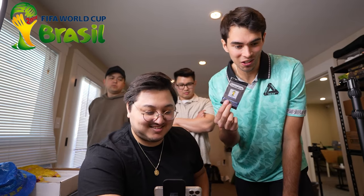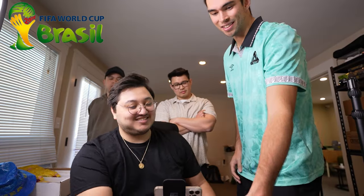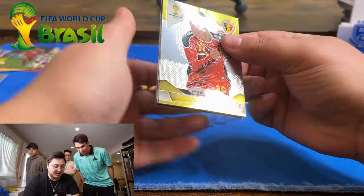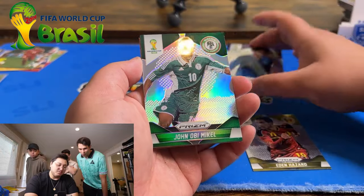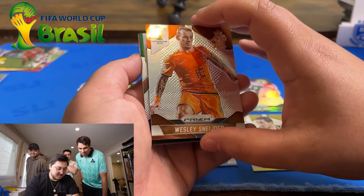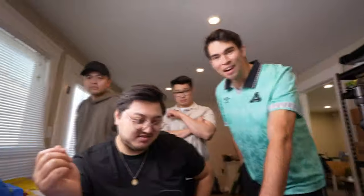All right, this is the moment of truth — 2014 Prism. This pack is like $150 by itself. We hit the Ronaldo earlier, which wasn't bad, but we kind of need something here. Let's see if this can take us home. Hazard — okay, silver. Oh, silver — it could still be good. Veron, Michael Wesley Snyder, Chicharito, and Frank Lampard. Definitely not the most profitable route, but it was fun. Thank you guys for watching — if you enjoyed it, make sure to like and subscribe. We'll see you next time. Peace.